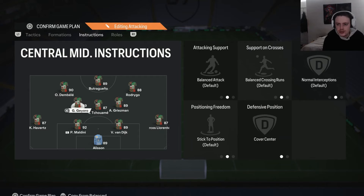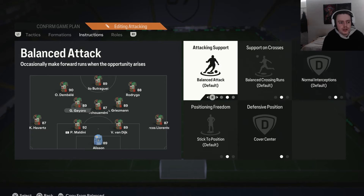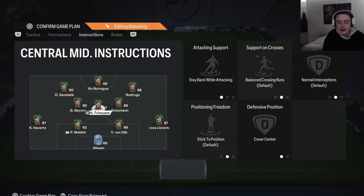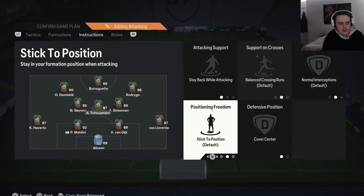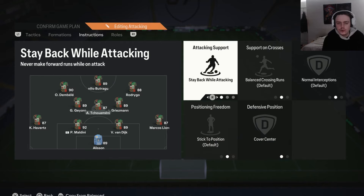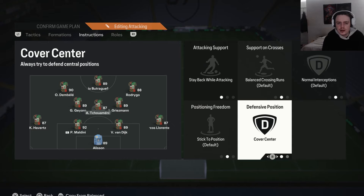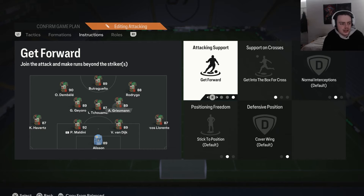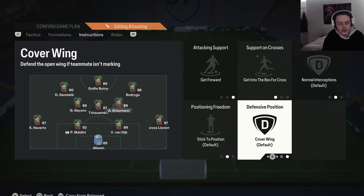For the left center mid, I use a more box-to-box style player, so I leave them on default settings — we don't want to restrict them to specific tasks. The only important thing is no cover center, so they defend as one of the center mids in the 4-4-2 shape. For the middle center mid, I use a more defensive-minded player, so: stay back while attacking and cover center — self-explanatory, he defends as one of the two center mids in the 4-4-2.